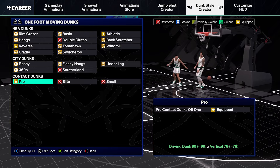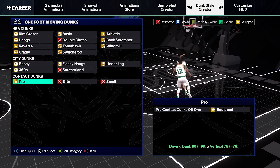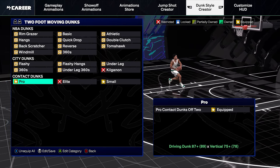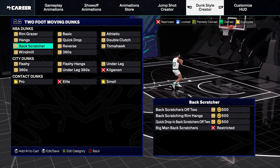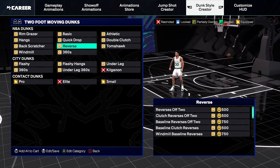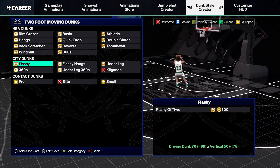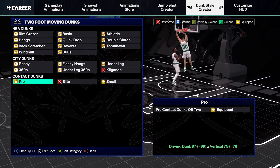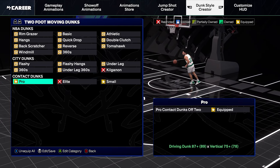For contact dunks I have the pro contact dunks off one — 89 driving dunk, 78 vertical, not that expensive. Any contact dunk you can equip you usually want to. For two-foot moving dunks, I don't have any of the regular ones equipped — look at how my player has to stop and lift off two feet, it's just not worth it. Your player is very slow going up, so the only two-foot moving dunks I have are the contact dunks.